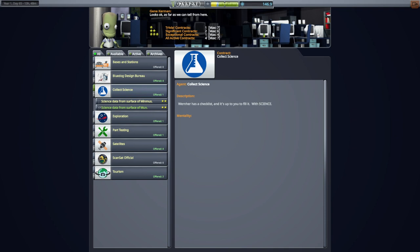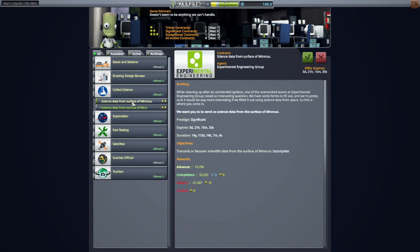Hello everyone and welcome back to my ultimate JNSQ series in Kerbal Space Program 1.12. In this video I plan to land a Kerbal on the moon and bring that Kerbal back, and we've got the science data from the surface of the moon. We could also do Minmus - we've got science data from the surface of Minmus and I might as well pick that up. If we don't have the delta-V for the moon, we'll try Minmus which has less delta-V requirement for landing and return.